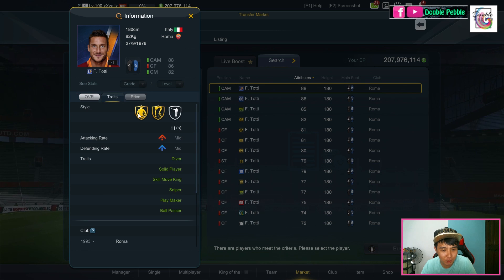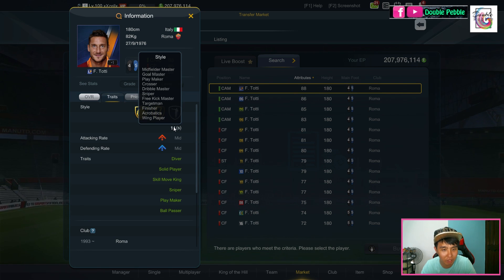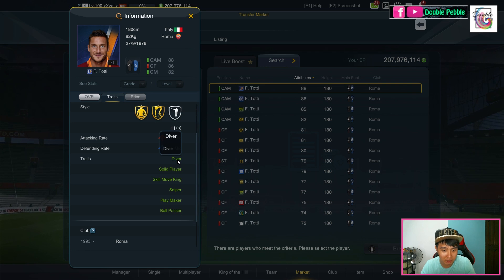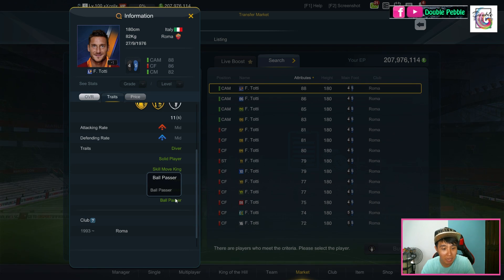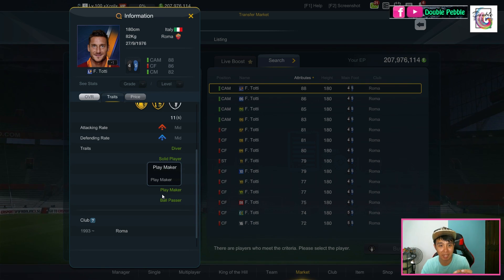Now let's look at his traits. His playstyle — he's got 11 of them: midfield master, go master, playmaker, crosser, dribbling master, sniper, free kick, target man, finisher, acrobatic, and mid play. Basically whatever you think you need in a CAM, he has it. Work rate is mid/mid, so he won't push too far up into the striker position nor drop back too deep. His number 10 traits include: diver, solid player, skill move king, long shot specialist, sniper, playmaker, and ball passer.